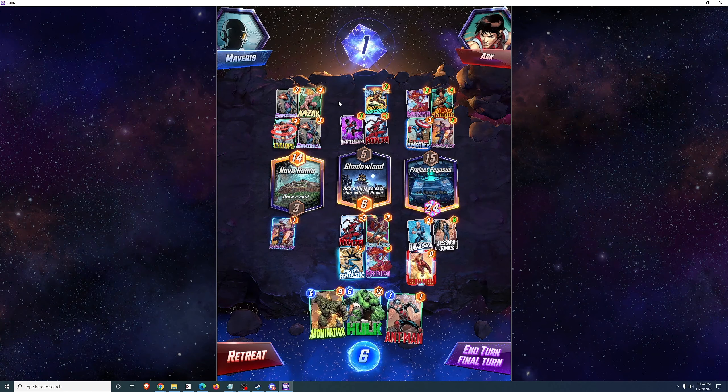Now I know that I need 13 on Monster Metropolis to win, and I also know that I can't do that. Hulk to Onslaught's Citadel or Hulk to Isle of Silence? I'm only winning Isle of Silence by 2, and I'm winning Onslaught's Citadel by 3 — but I do get Jessica Jones' buff, which buffs it up to 6. So the right location is in greater need of Hulk than the left, and Hulk goes there. That gets the win.